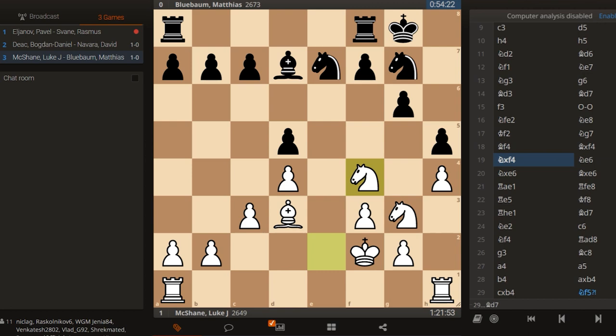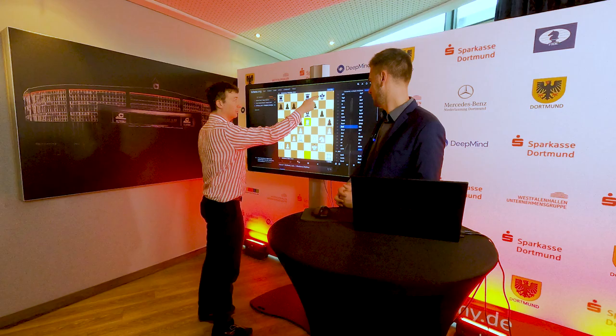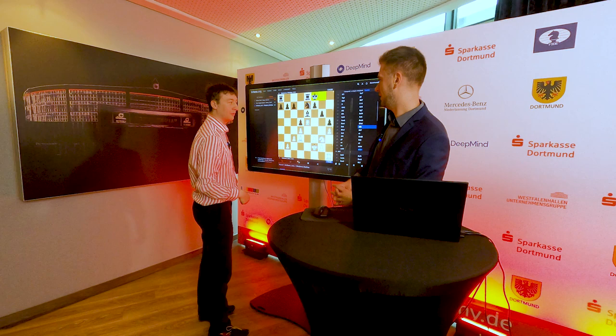So Knight e6, Knight takes e6, Bishop takes e6, Rook e1, Rook e8 — kind of pretty simple. And the problem is that you can never go to f5. Exactly. Black would like to trade some pieces but it will always come at a serious cost of the pawn structure.